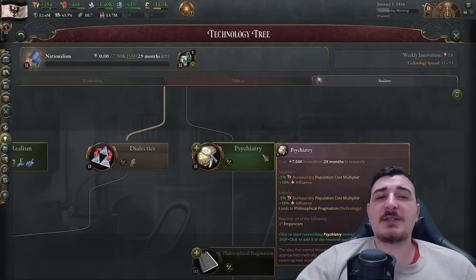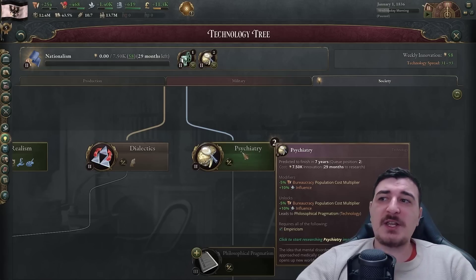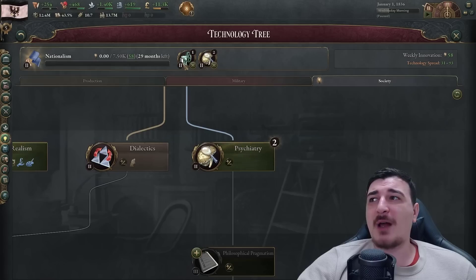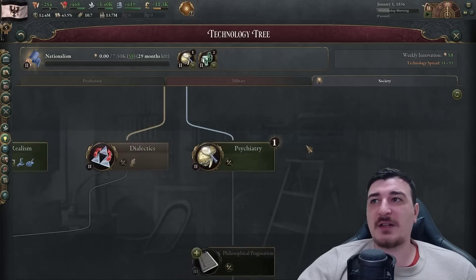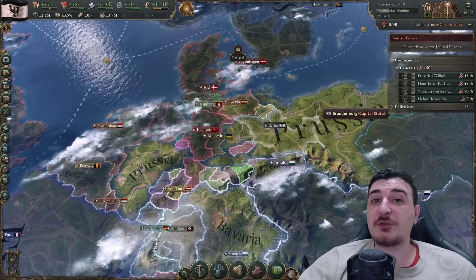I'm going to do something a little less orthodox - I'm queuing up psychiatry as well, since psychiatry gives extra influence and influence is absolutely vital to this playthrough. I should probably queue psychiatry first and then canneries afterwards, since the economy of scale can wait - we're gonna get a massive amount of income when we form Super Germany anyway.